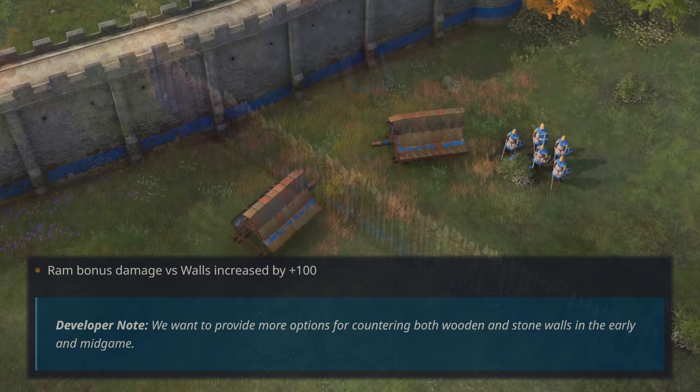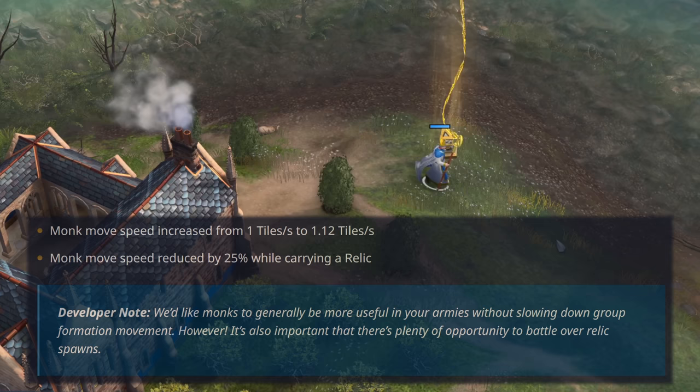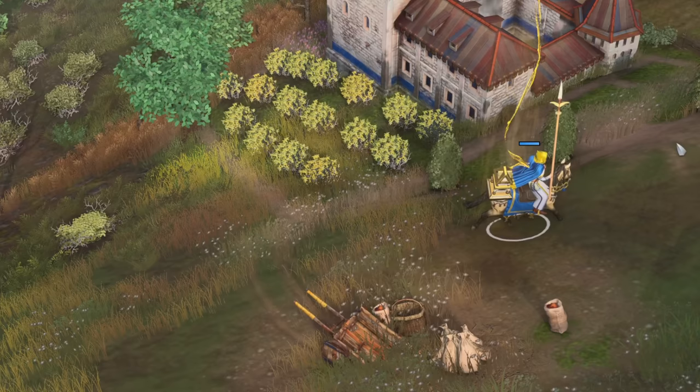On the flip side, Rams get a bit more love, as they receive an additional 100 bonus damage against walls — and this includes both Wooden as well as Stone walls. This is a welcome change. Monks also receive a small rework to their movement speed, in which they can move 12% faster now, but their movement speed is reduced by 25% when carrying a relic. This is a slight indirect nerf to civilizations that rely more on relics. I've tested it for warrior monks as well, and they do move 25% slower when they pick up relics.